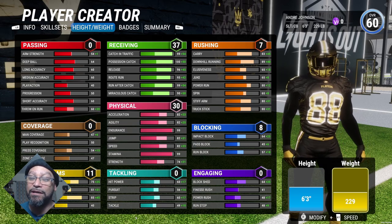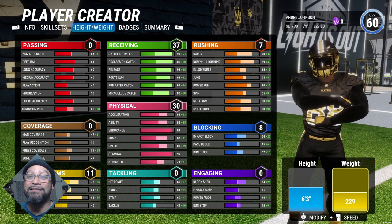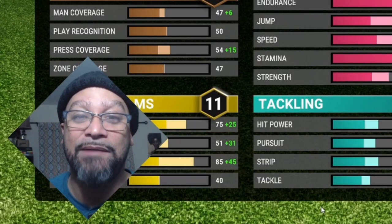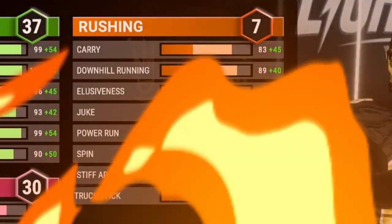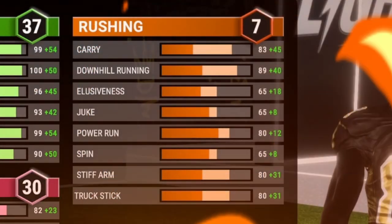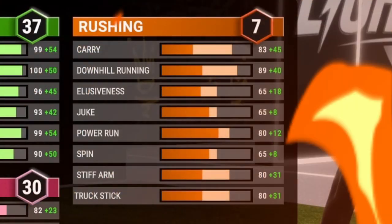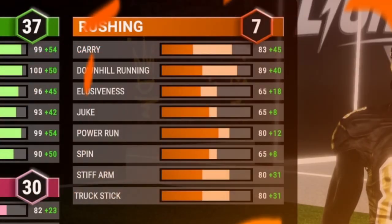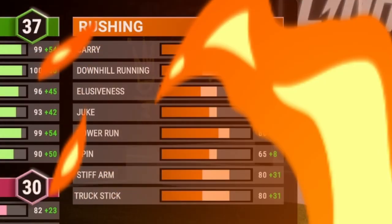Here's where it gets nasty — that last rushing skill set, Bruiser, is going to make him unstoppable on offense. You're going to need a real defender to stop him. We got downhill running at 89, stiff arm at 80, truck stick at 80 as well. Oh my god, this guy is going to be nasty.